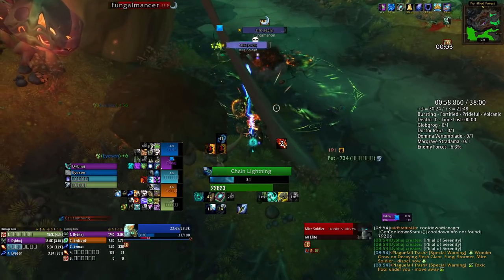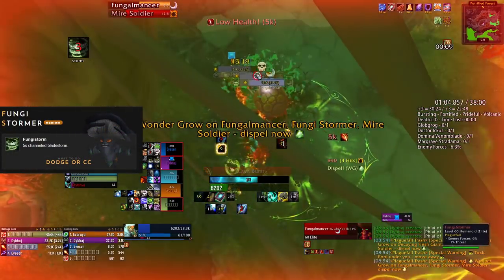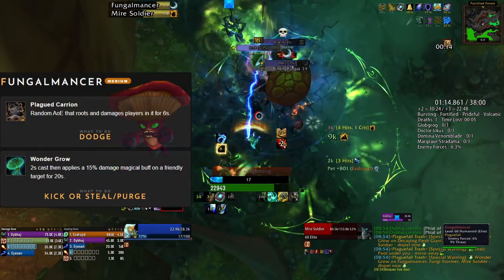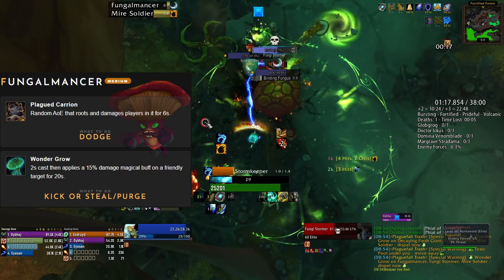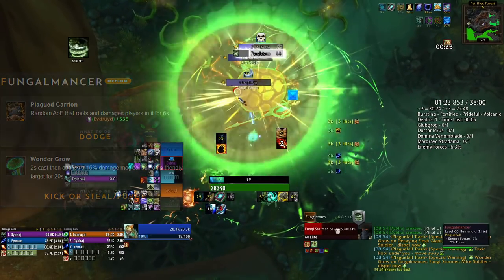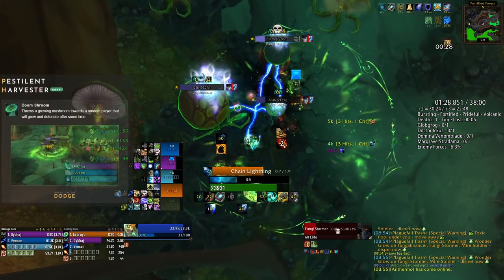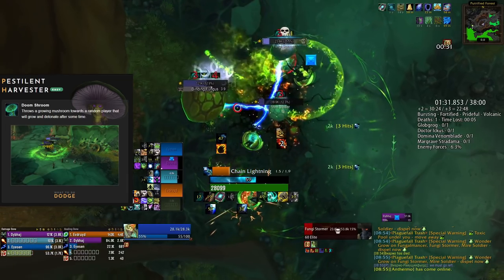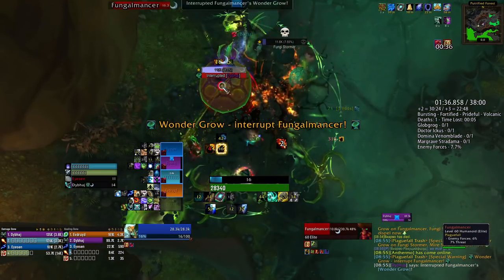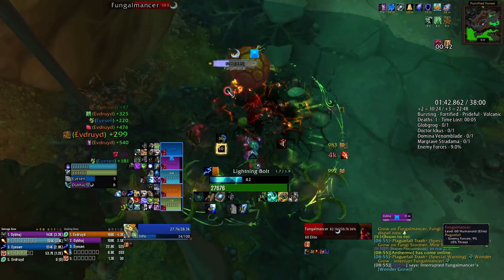Back to the first part and the mushroom friends. First, focus the Fungi Stormer — Fungi Storm is by far the most dangerous ability. The main ability of the Fungal Mancer is a root which doesn't do damage itself, and Wondrous Growth can be dispelled, stolen, or kicked. The Pestilent Harvester casts a giant shroom that takes about eight seconds to explode, so it's completely dodgeable. Of all these mobs, the only real threat is the Fungi Stormer with Fungi Storm.